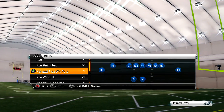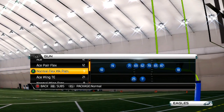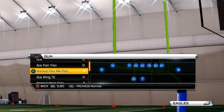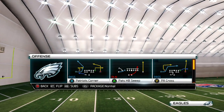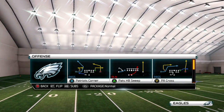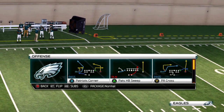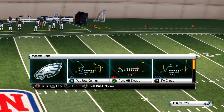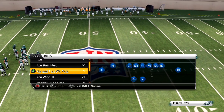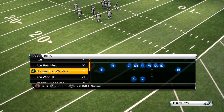Hey, what's up, Jay here bringing you a quick little mini scheme out of the New England playbook. What made me look for this formation — I play a lot of Madden Ultimate Team and I was having trouble with people that had 99 DBs. They were just playing really hard cover 2 and man cover 2, really hard, so I needed a way to get someone open.